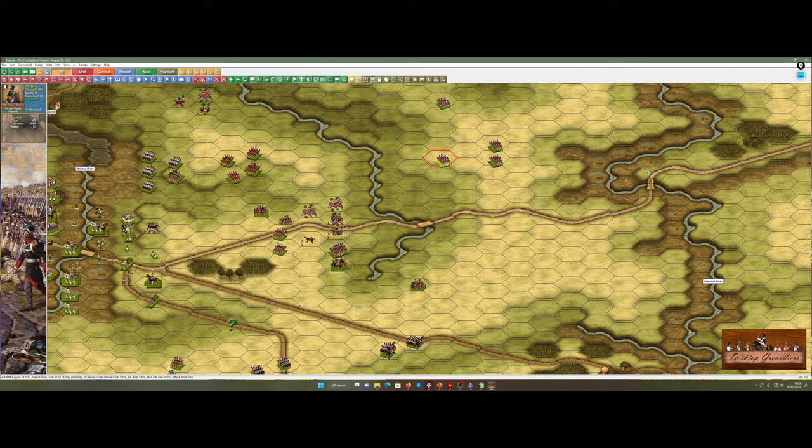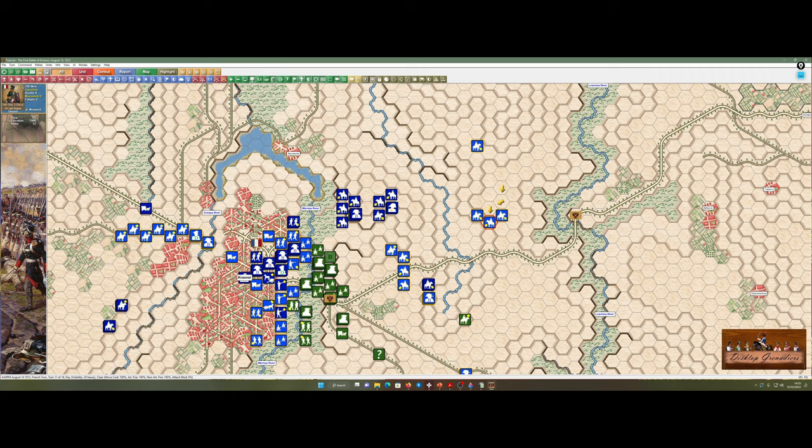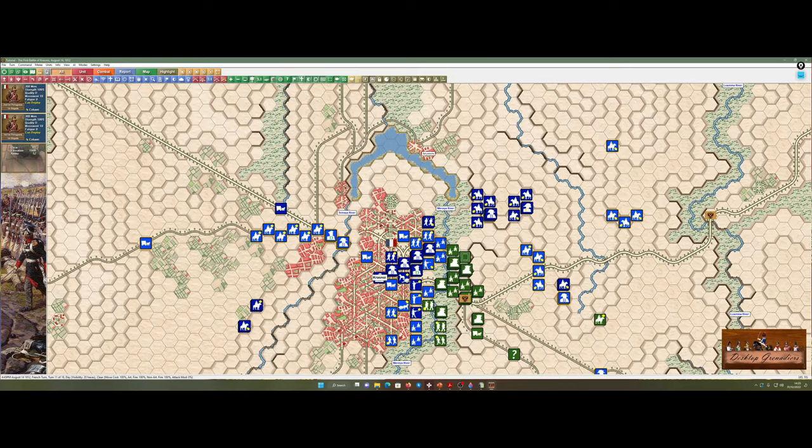Chasseurs à cheval against dragoons — ordinarily some of the lightest light troops against dragoons would be a no-no, but considering what those dragoons have been through until now, it's a possibility I could use them to charge. I'll see what develops next turn. It would be nicer to get the heavy cavalry in on them, that's for sure. Fairly happy so far.